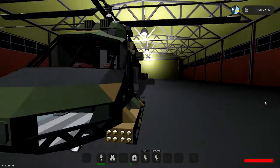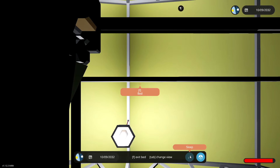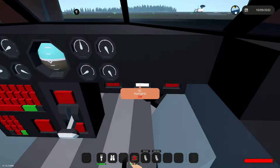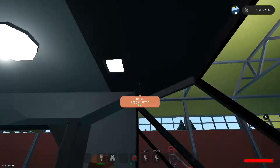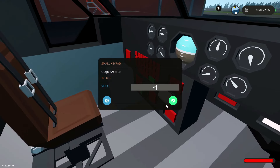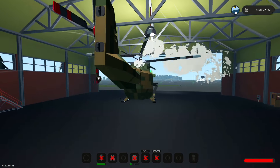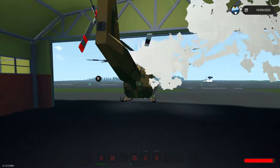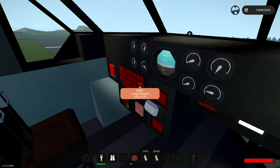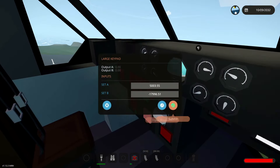We're going to sleep through the night and in the morning we'll test it out. Let's see if it works. Turn the lights on, turn the engines on, throttle it up to full. Our keypad — we're going to set that to about 45. And let's go. We're bouncing around now but we're fine. We are okay. Let's go ahead and turn altitude hold on. We are raising up to 45. And then we're going to set our keypads.